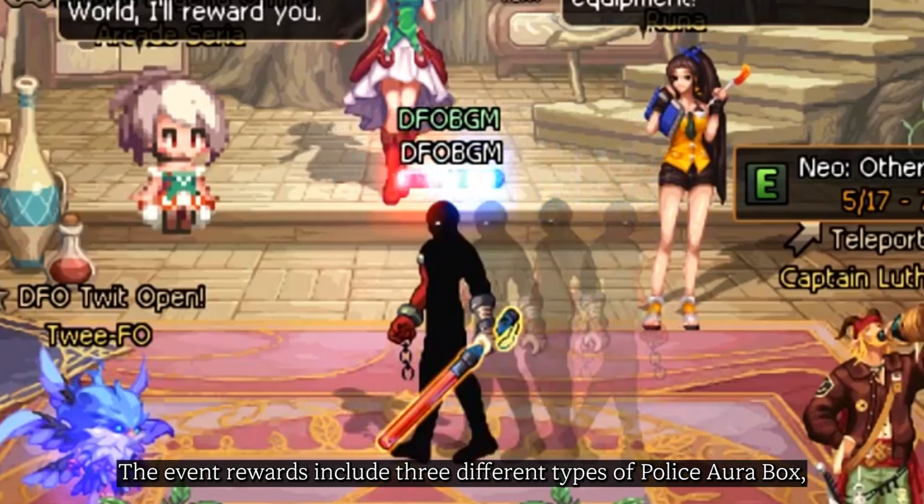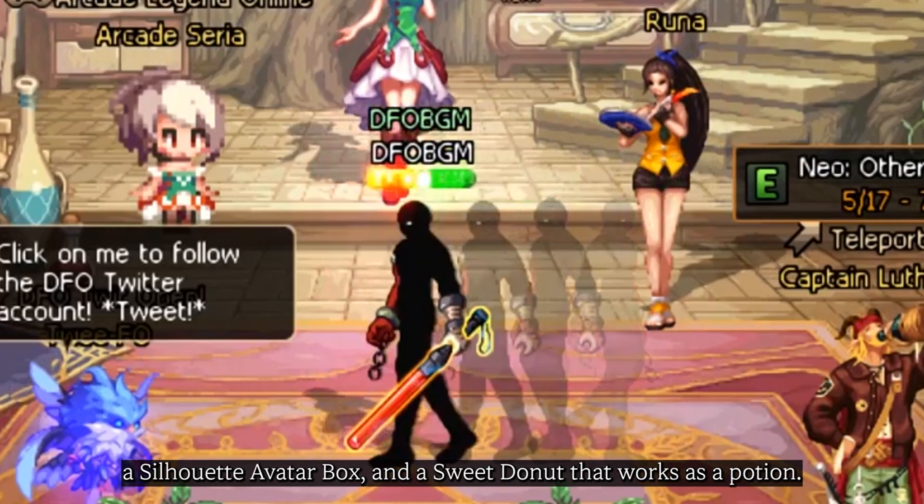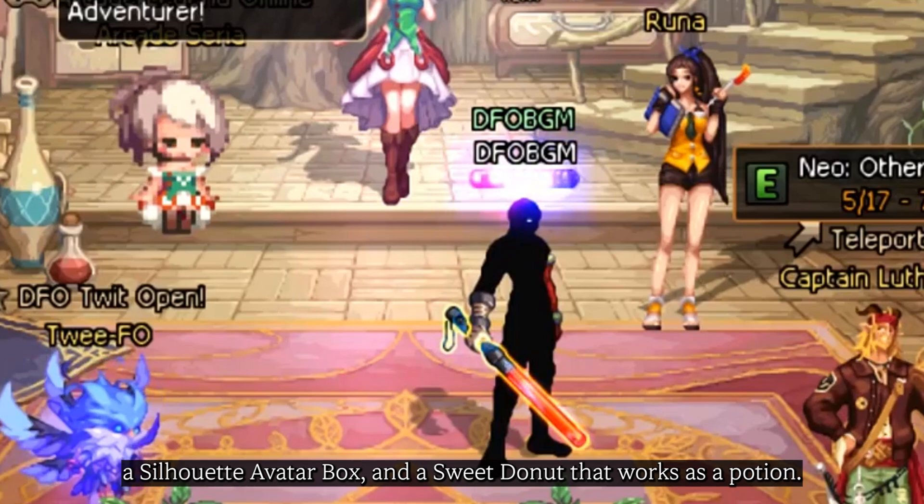The event rewards include three different types of police hour box, a silhouette avatar box, and a sweet donut that works as a potion.